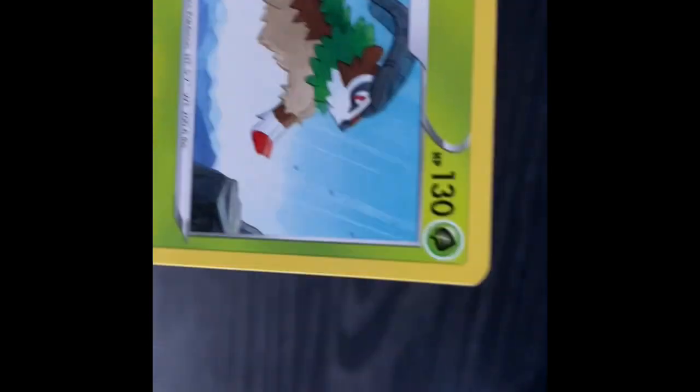Then we have a Gossifleur. Not the best. A Eldegoss, which is an absolute one-shot in any game, especially the Dynamax version in Sword and Shield — which I cannot remember the trainer's name right now. There it goes: Gogoat. I really like Gogoat. He's just a cool Pokemon. A Maractus. A Petilil. Another Gossifleur. Kricketune — very nice Kricketune, I actually like him. See the little mustache right there? He's got a little mustache. I feel like he's fancy. Even the girl ones, I think, have a mustache, which is hilarious.